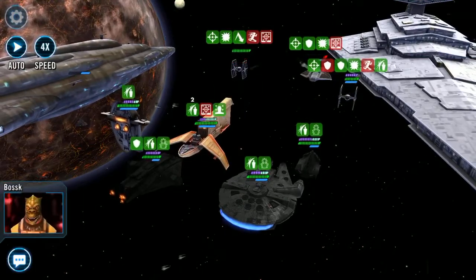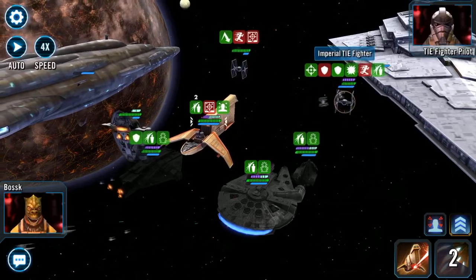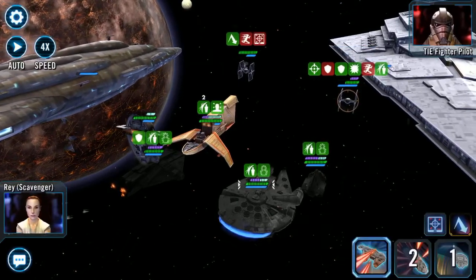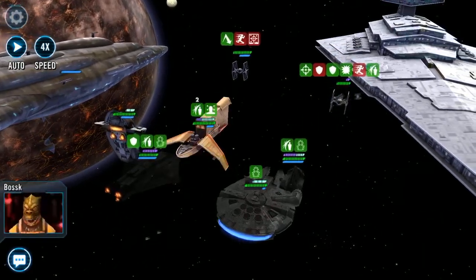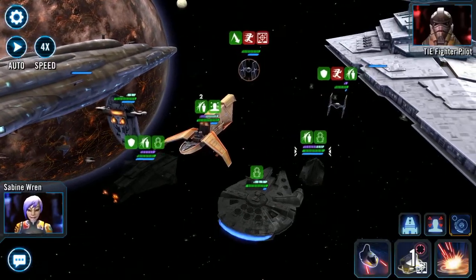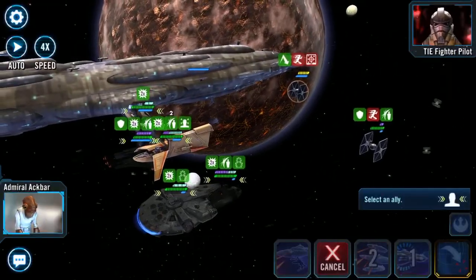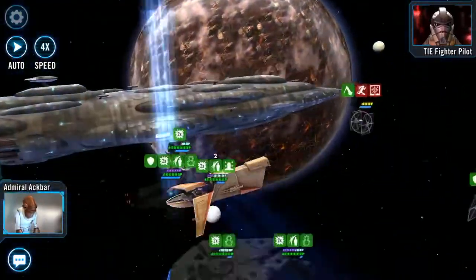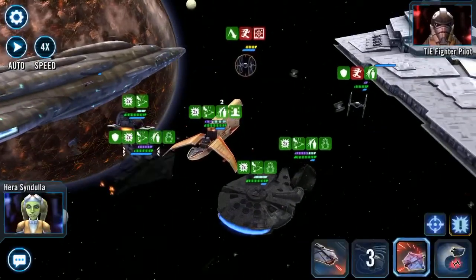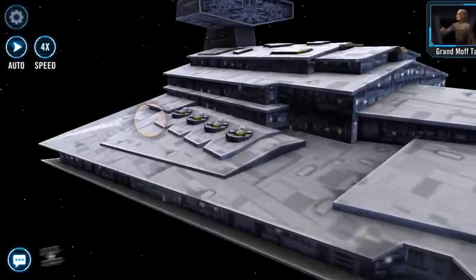We'll select the Falcon to join in. Reaper should go now — gone. I'll target the one without Retribution for the moment. My Phantom is still stealthed, so it can't counter from there. Boost up Hound's Tooth. We'll do another AoE.